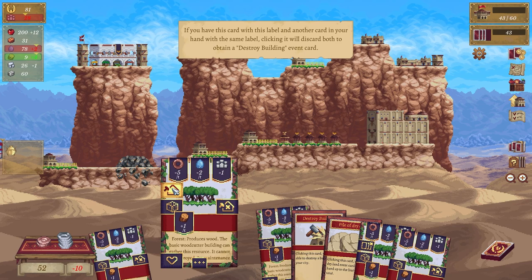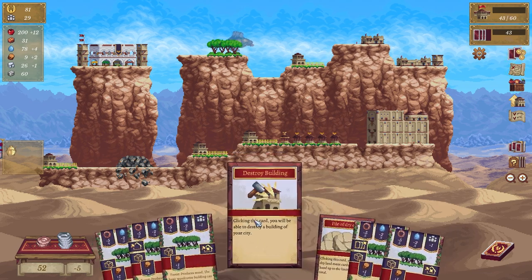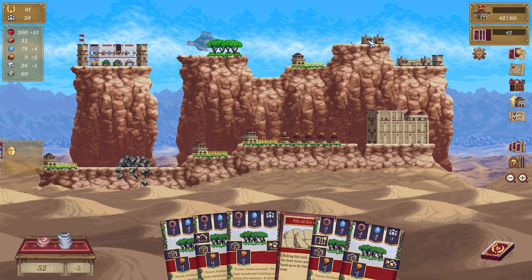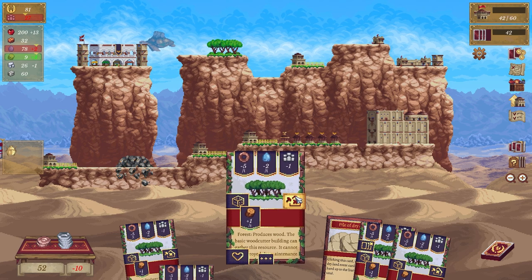If you have this card with this label and another card in your hand with the same label, clicking it will discard both to destroy a building — cool, not what I wanted. So I've got a destroy-building thing here — oh I actually destroy this building here and then I could click this — nope, nope, stop it.